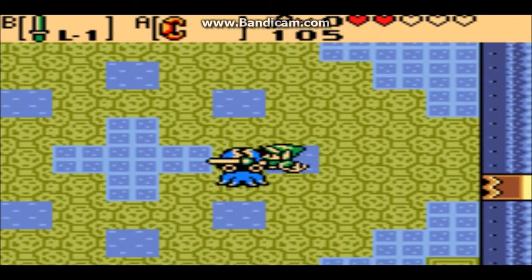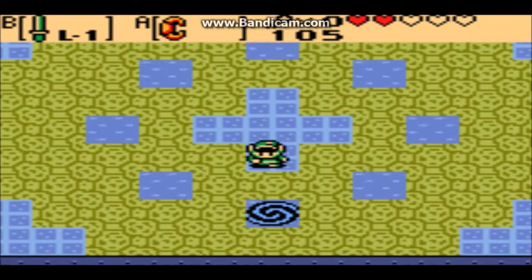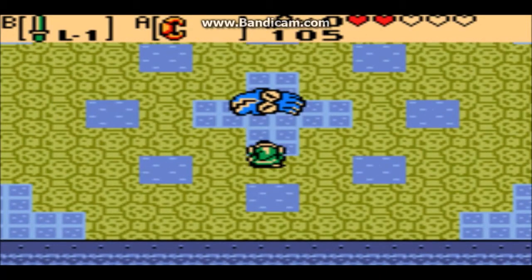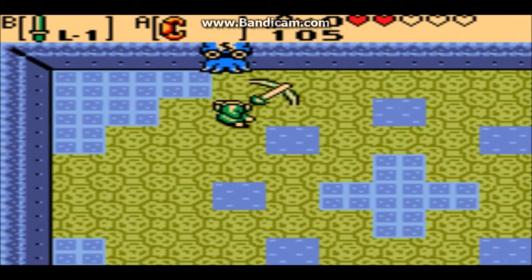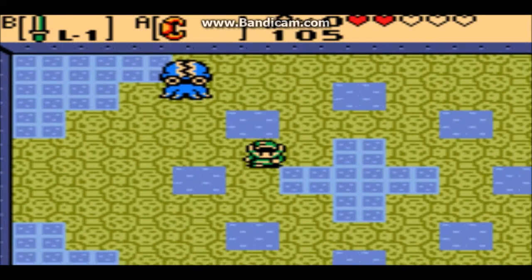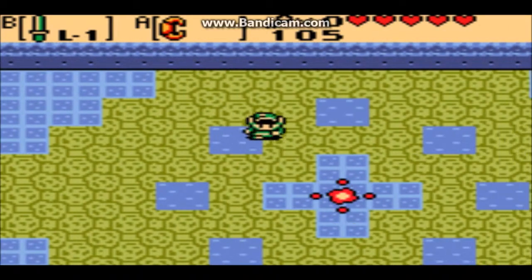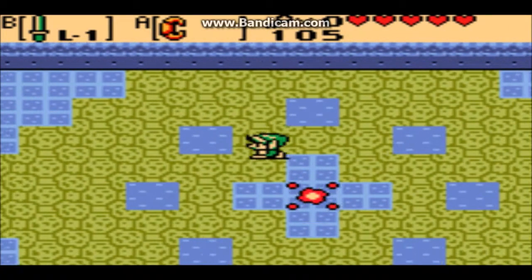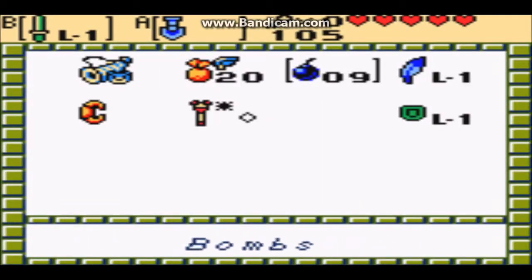These guys don't really provide much of a challenge — they just jump around. And if you fish them out with the power bracelet, they'll flop around for a bit because, you know, they're fish. They take 3 hits each, so that's 9 hits in all. They don't do much damage — half a heart. And now we beat them. Looks like it leads to stairs to another level.